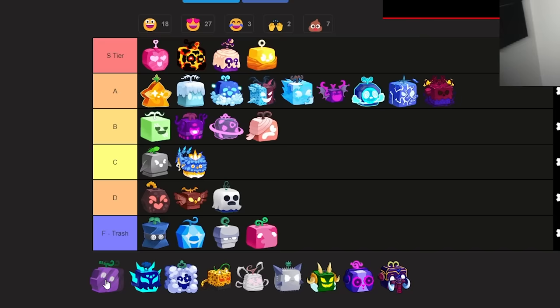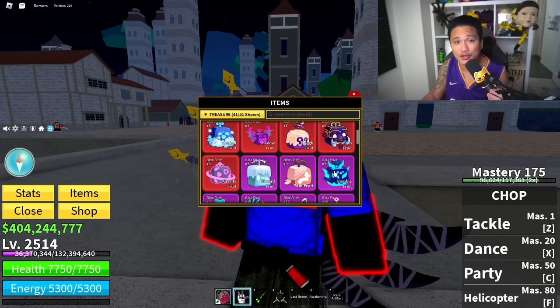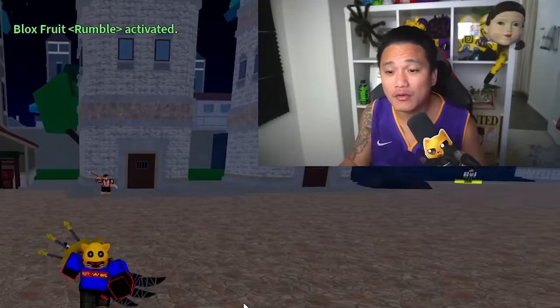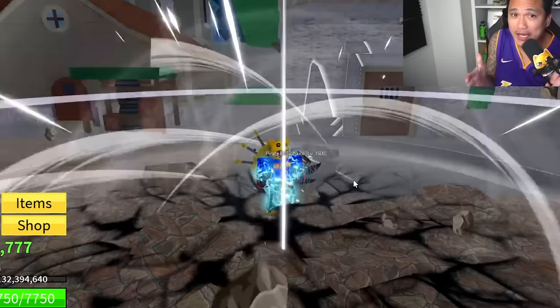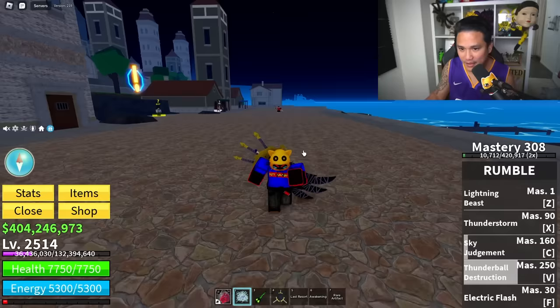Do you guys agree that Chop is B tier? Next is the Rumble fruit — not Kitsune, it's Rumble fruit. The Rumble fruit has awakening and looks really cool. Trading value is good and high since it's Logia, which automatically elevates it. For grinding the skills are actually pretty strong. For PvP this is really good too. High trading value, good for grinding, and good for PvP — Rumble fruit is a solid A.